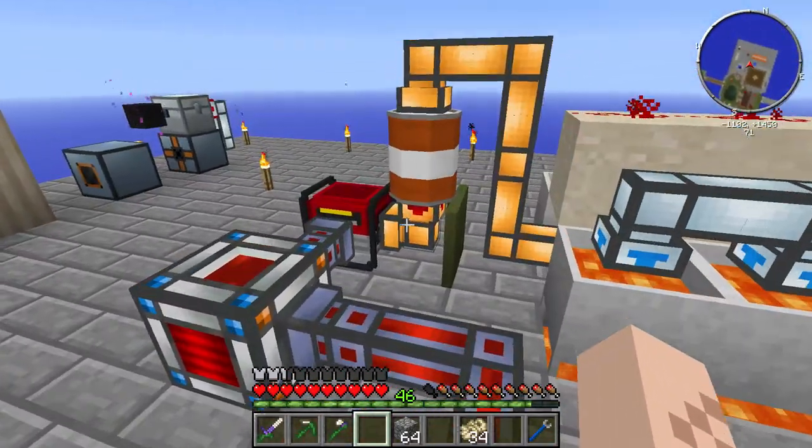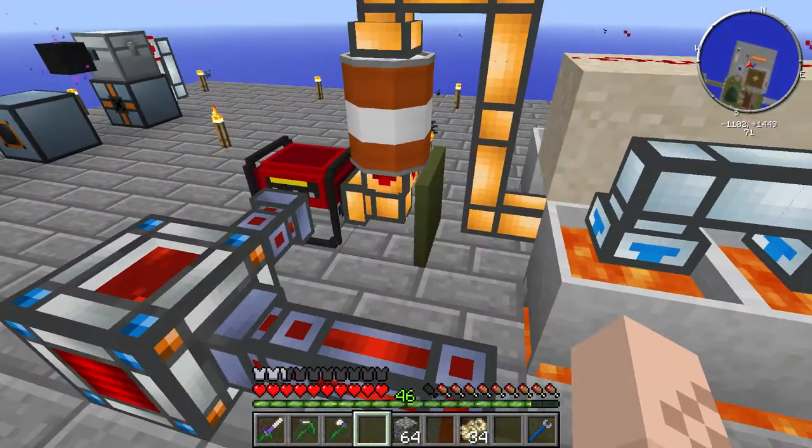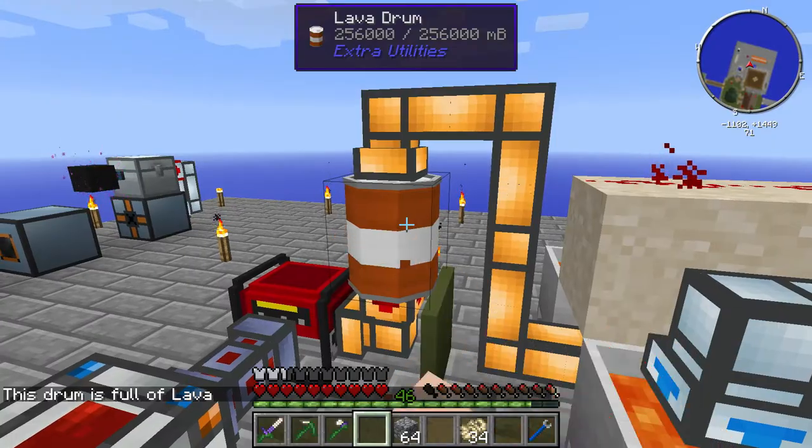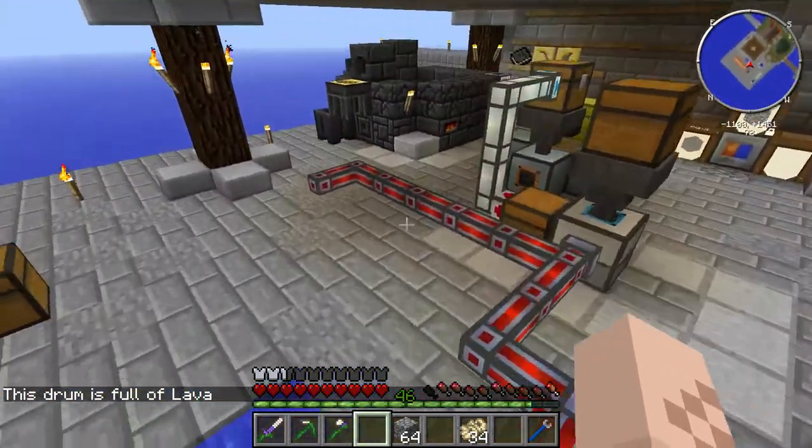Our lava generator is doing great. I actually added a few more of these crucibles to it. It's looking good, it's working good. This lava drum is completely full, so we're working at a really good surplus of lava.